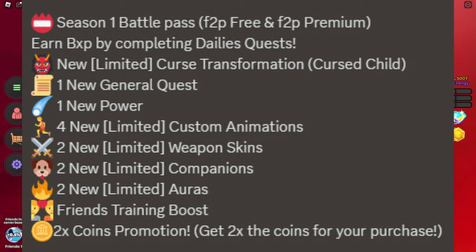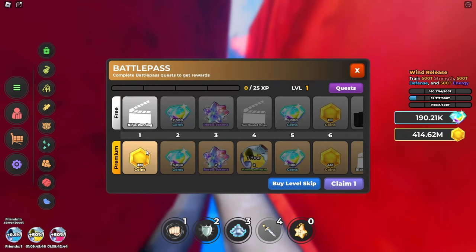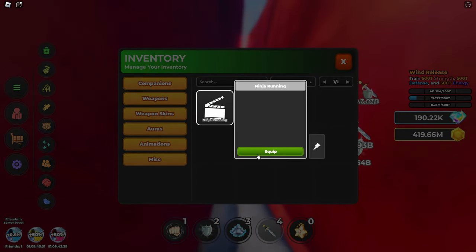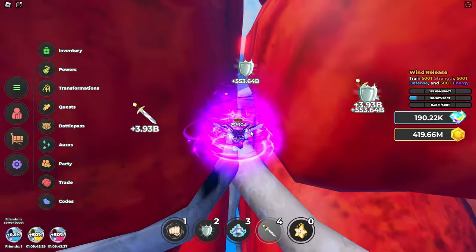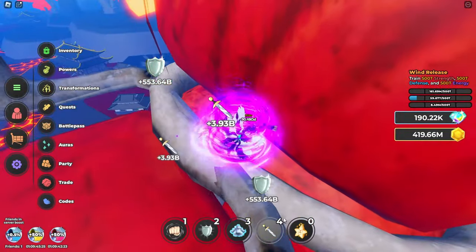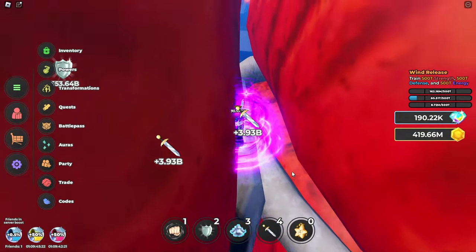I'll show the list of everything the update added, but really it's mostly just battle pass stuff. Also, there's this new animation — ninja running. Now I do a little Naruto run when I run, at least when I unequip my sword. That's neat.